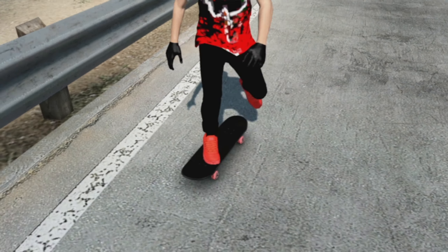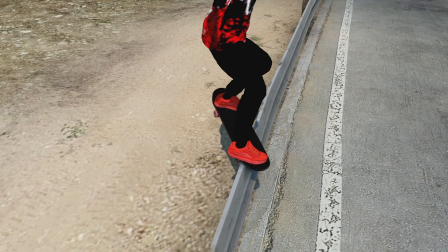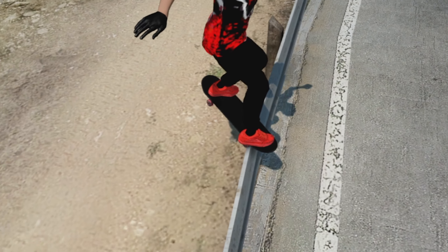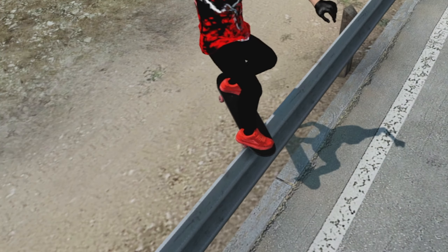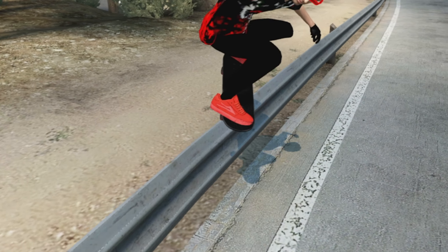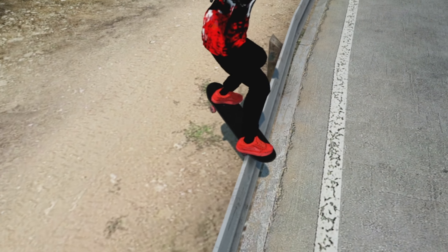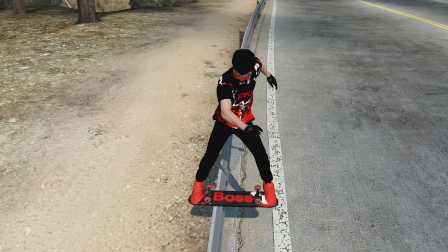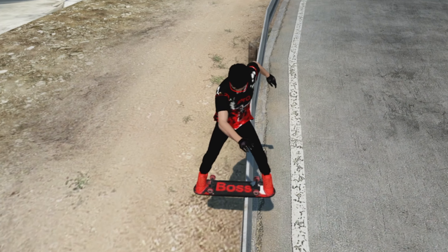Last but not least on the skater is the board — which is technically not on the skater, but you guys know what I mean. On the top we have jet black grip tape — well, it's black grip tape. I actually didn't do any modifications to this grip tape; this is what's on the logo, and it's the same logo that's on the shirt. On the bottom of the board we have 'Boss' and it looks so sick — this board is so dope.